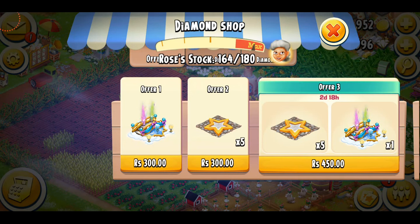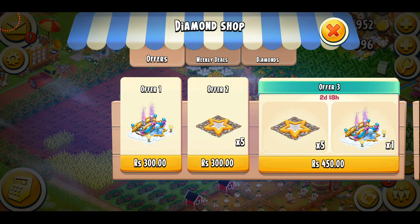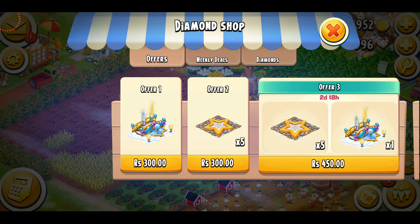Offer number one is a bridge, offer number two is five tiles — the stone paths or star paths. Then offer number three has both decorations in one pack. I always get offer number three because it's reliable and not that expensive comparatively. If I purchased them separately it would cost more, so it's just more helpful. Let's get it.